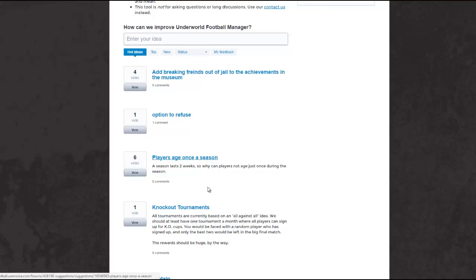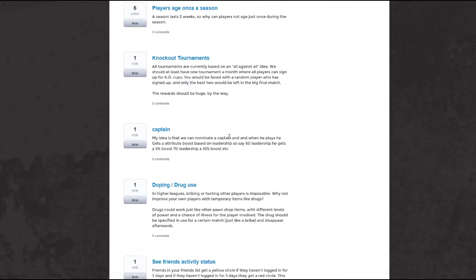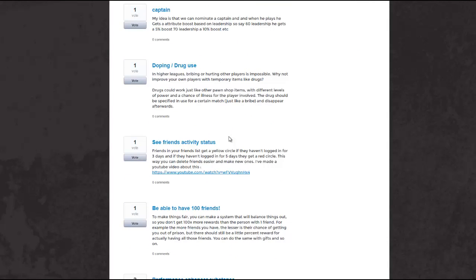Another idea with 6 votes: players age once a season — a season lasts 2 weeks, so why can players not age just once during the season? I like this, but I'm not sure how the aging system works now since I've only played 10 days. Then there's my suggestion with only one vote — that's my vote. Friends in your friend list get a yellow circle if they haven't logged in for 3 days, and a red circle if they haven't logged in for 5 days. This way you can delete inactive friends easier and make new ones. I made a YouTube video about this — that's the video I uploaded yesterday, you can watch it if you haven't.